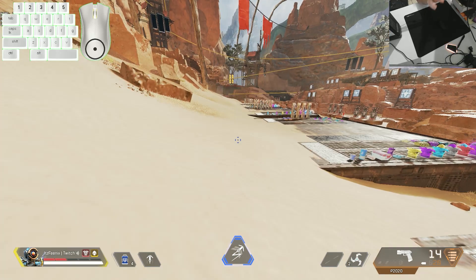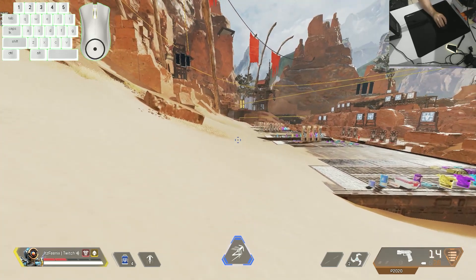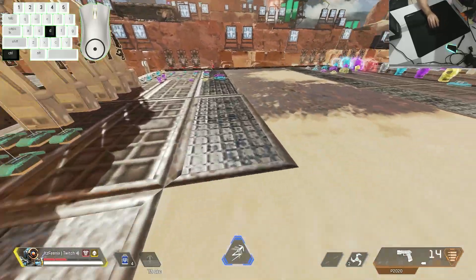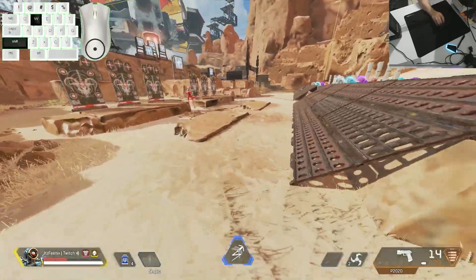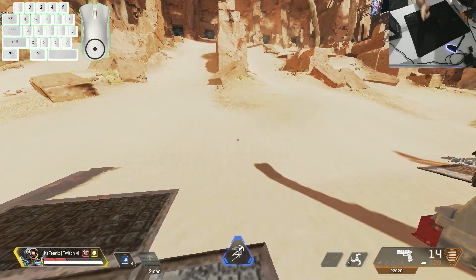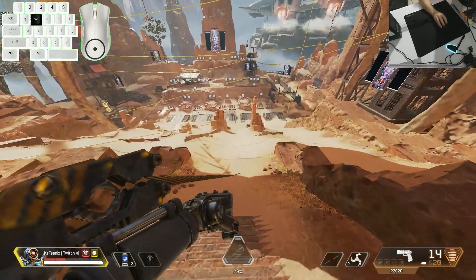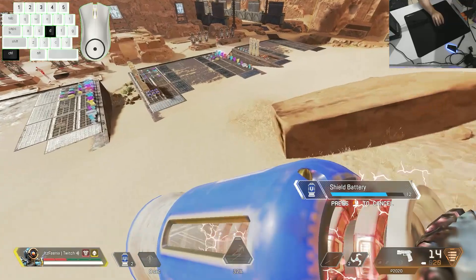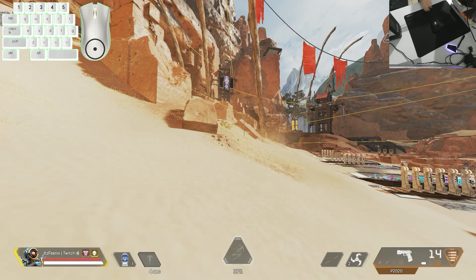Something you can add at the end of your grapples to maintain speed is bunny hopping. Hold crouch and scroll your jump input every time you hit the ground and you'll bunny hop, keeping your momentum. You can even bunny hop while healing. Also, right after you cancel your grapple, make sure you're healing at the very end — if you're running away from a fight you'll reset quicker and be able to come back and help your team faster.